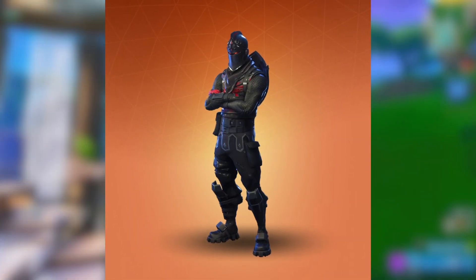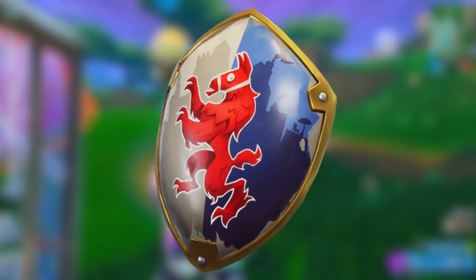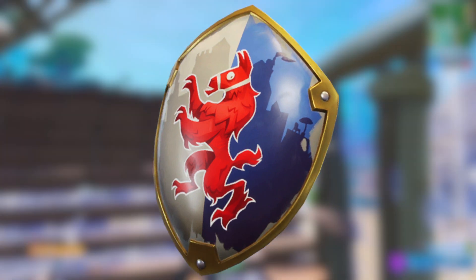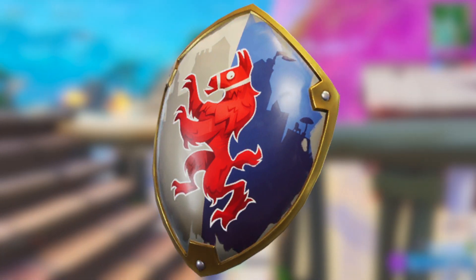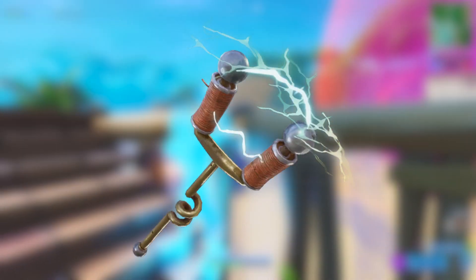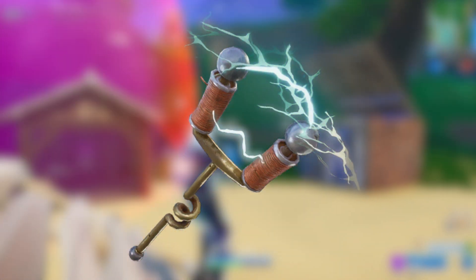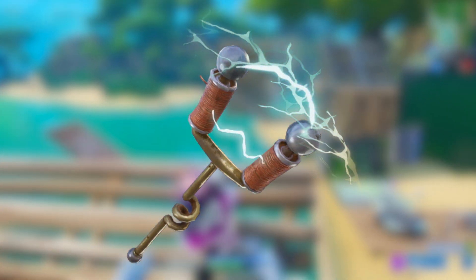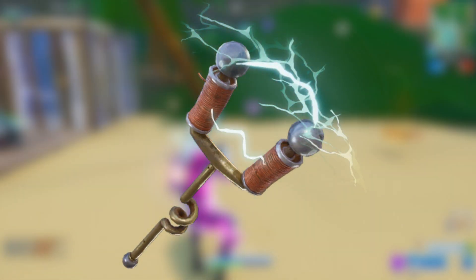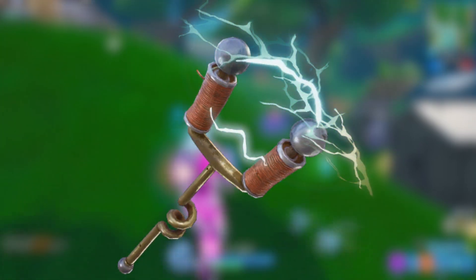The Black Knight could be unlocked once you reached tier 70, which was the max tier at the time, and with the Black Knight you got the Royal Shield back bling. This back bling is very rare, and it's possible we're going to be receiving it for free in a different style. Another item that I had in mind is the AC/DC pickaxe, which was also a Season 2 pickaxe — another very rare pickaxe that very few Fortnite players have, and honestly it's a very cool one to get for free.